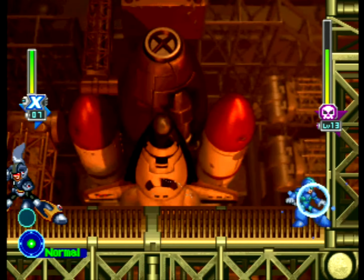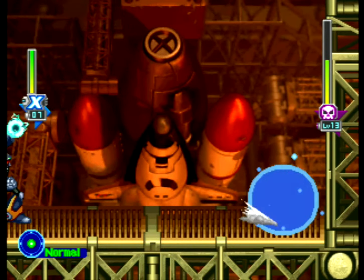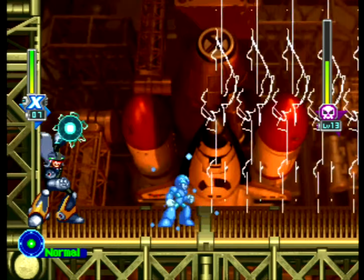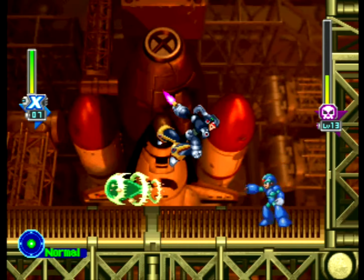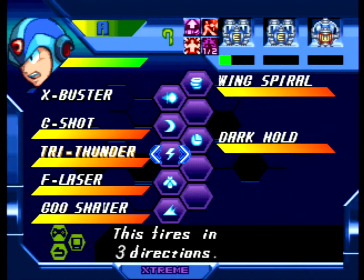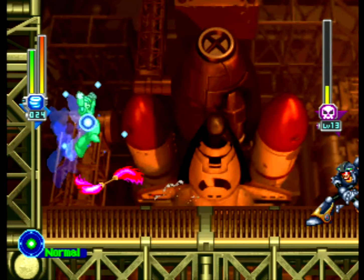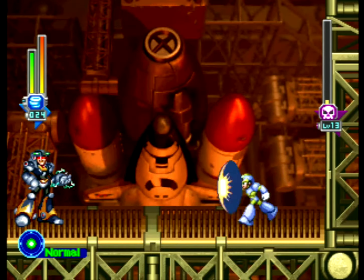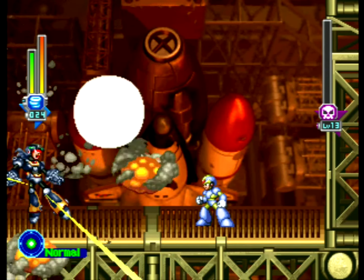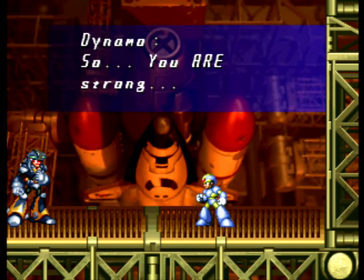He can jump and then slash you. For that attack, run all the way to the other corner of the room and quickly jump to the other side. He ground pounds. The first wave you can dodge easily by going over to one corner of the room. For the second one, quickly jump out for the very split second — that attack will not hurt you. Use that time to run away and then jump back when the third attack happens. That's how you dodge it, for me at least.